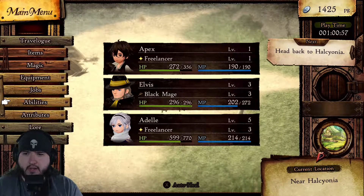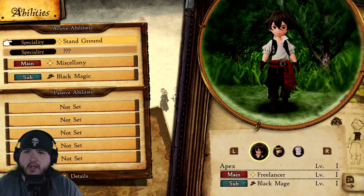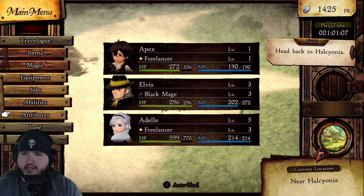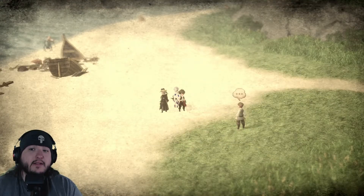Specialty: Stand Ground. We'll get to that stuff later. Attributes — we know what those are. Hey, let's get into a battle!